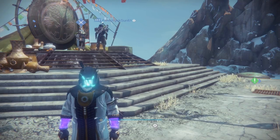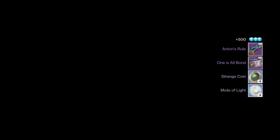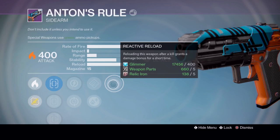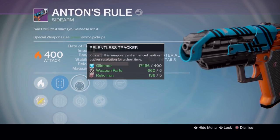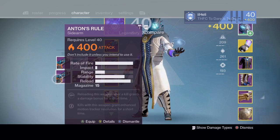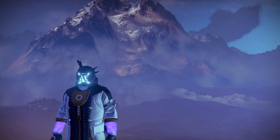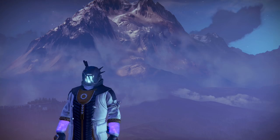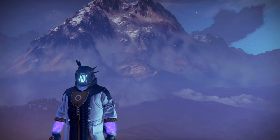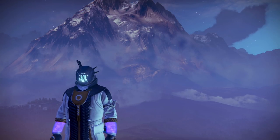Going to Shax for the Crucible package: another Anton's Rule with Reactive Reload, Hand Loaded, Lightweight, Relentless Tracker, and Feeding Frenzy — that's the third or fourth Anton's Rule this week. That's all my bounties handed in. I really hope you guys enjoyed the video. Let me know what you got this week — any weapons you're still after. Please leave a like if you enjoyed, subscribe if you're new, and thank you so much for watching. See you next time!